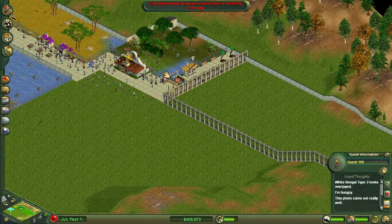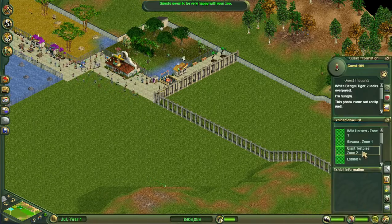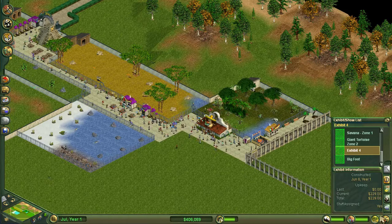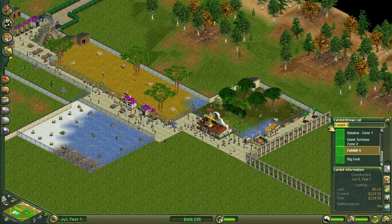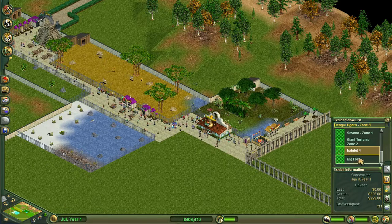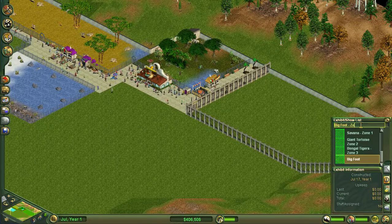We actually need to check out our zones as well. Let's go and look at exhibits. Exhibit 4 — I didn't mark that very well. Let's put the Bengal Tigers as zone 3, and Bigfoot will be zone 4. Let's quickly zone that off so we don't get stuck or confused as to what we are doing.